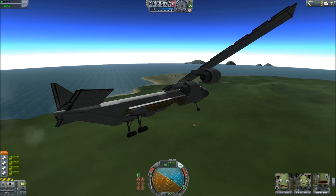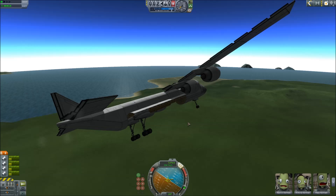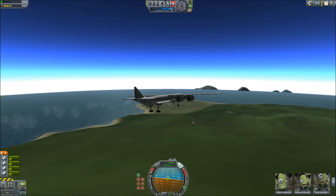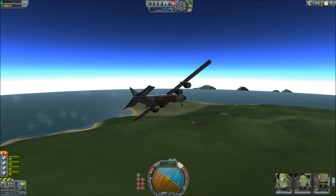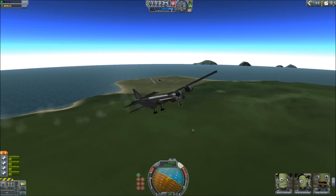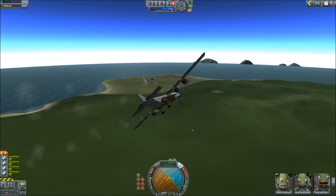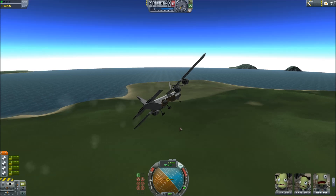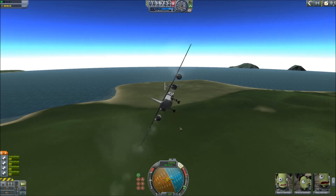I didn't really account for the fact that this thing was going to be this cumbersome. I knew it was going to be hard to fly, but I figured it would fly. This thing's like an elephant — it wants nothing to do with the sky. It wants to be in the ground in a giant fireball. We're going like 500-ish miles an hour and I have very little in the way of actual control. Banking really hard — you would never want to do this in a plane this big.